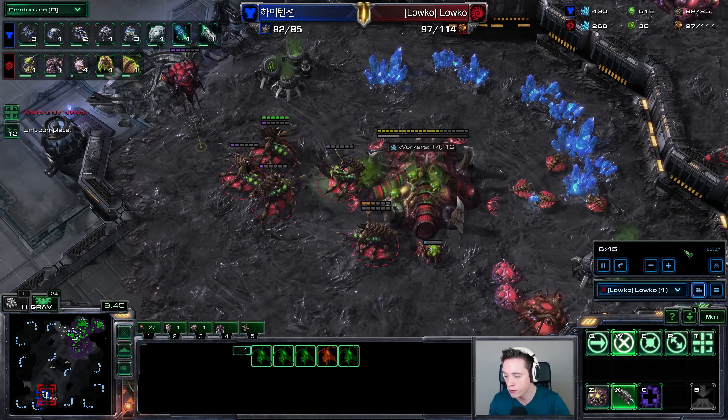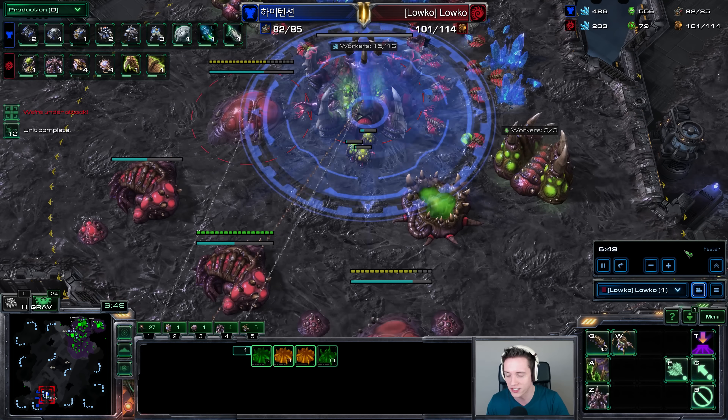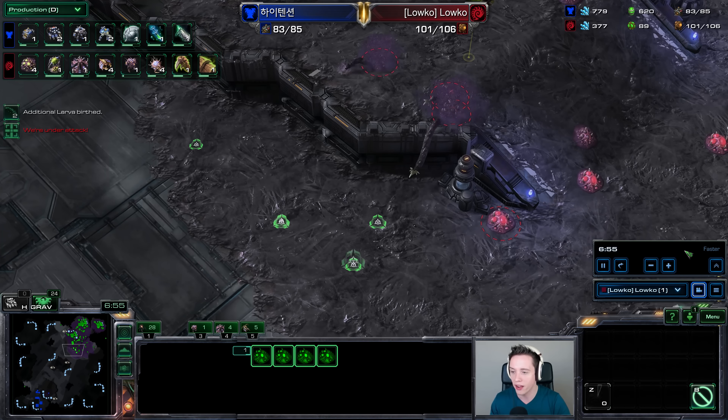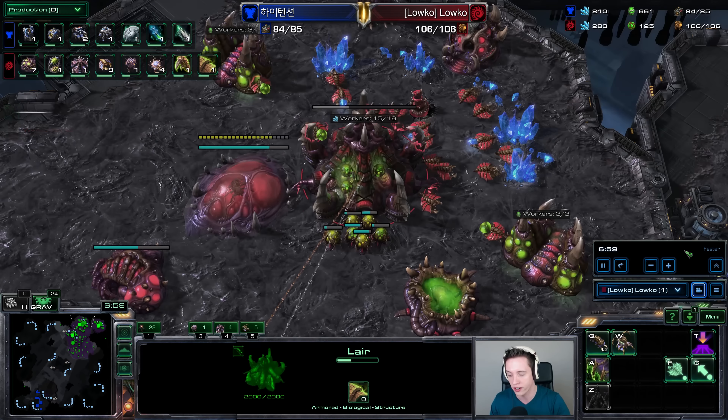On top of that, you generally want the fourth base pretty much right as he takes the third base, because you're just going to start falling behind very quickly. I'm still going to be playing Muta-Ling-Bane here, but I'm actually adding on Corruptors right now instead of Mutalisks — that's something we can go over in a bit. But in general, the mid-game strategy for Zerg is very similar to Heart of the Swarm, just a little bit more difficult to control.